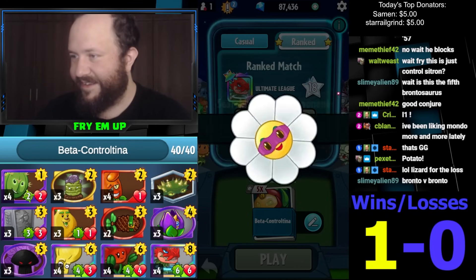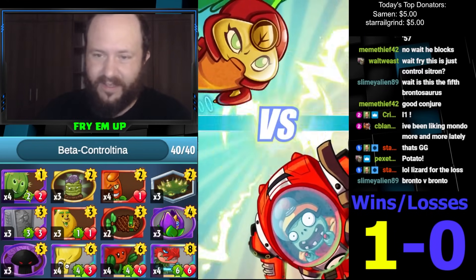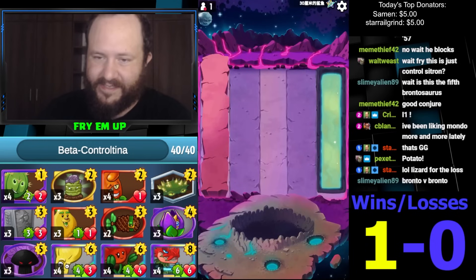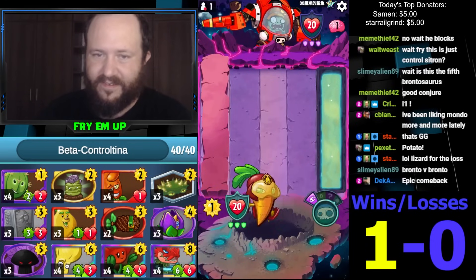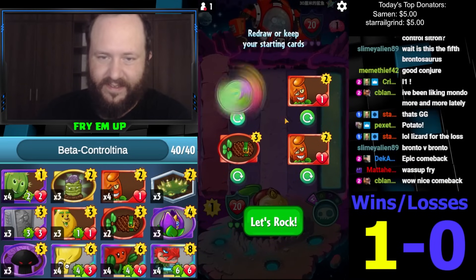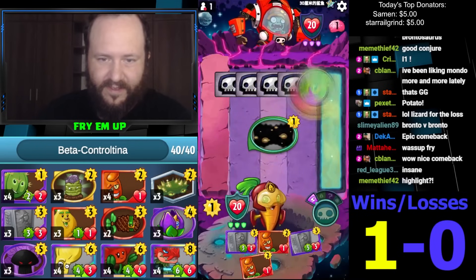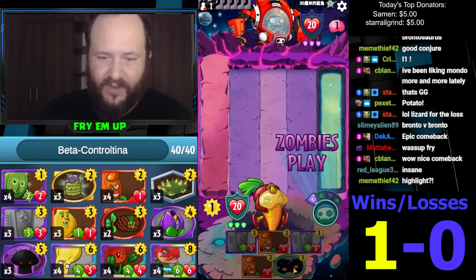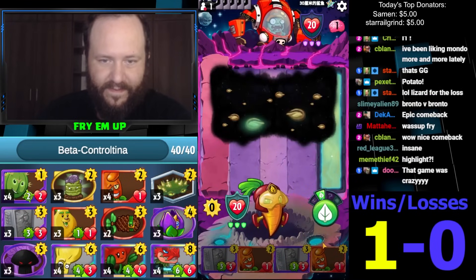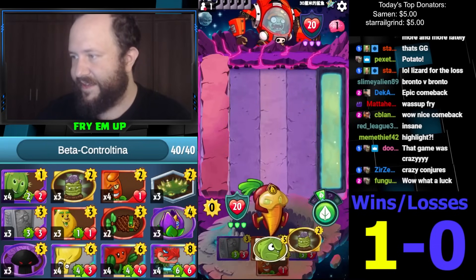Well we're off to a great start! Maybe the deck needs one-up bowling — it's kind of missing it just like as a two-of. We don't have a ton of win condition in the deck. I'd like to keep mulligan-ing just for all our early game. Can I get a guy? That's fine. Please no Conman so I can actually play this. Thank you. That was quite the match — I think that's a highlight match.